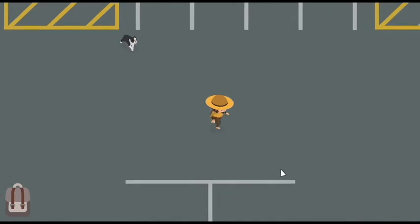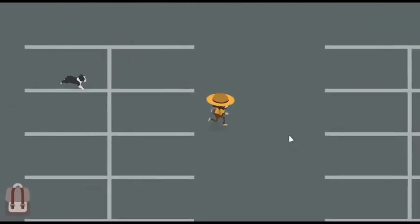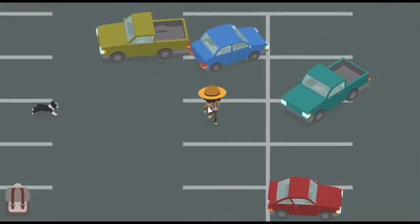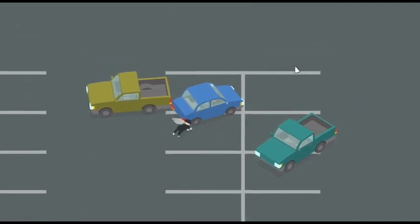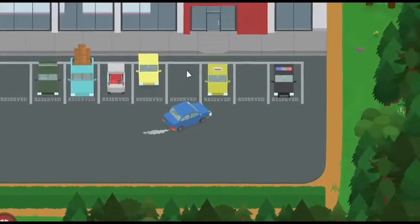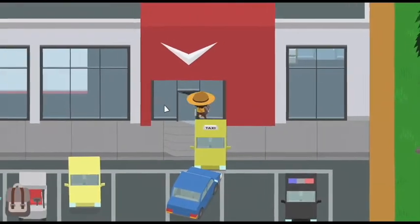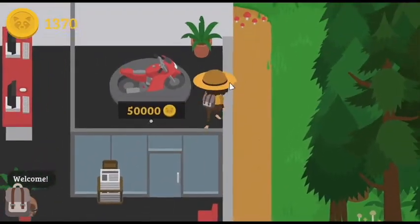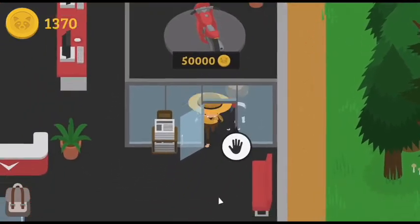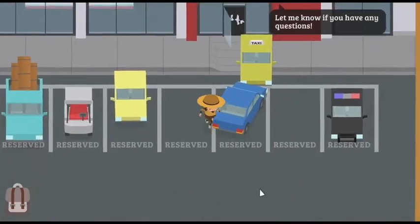We're going to start by finding a faster car in this car park. Maybe at some point we'll even be able to get our hands on a motorcycle — and yes, there is a new motorcycle, and it is the new fastest vehicle in Sneaky Sasquatch. It only costs 50,000 coins, but that's a very reasonable price. Maybe we'll be able to get our hands on that. Come on, let's take the police car since we are a policeman — it's our police car.